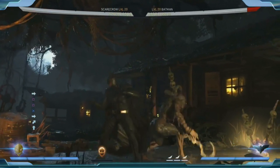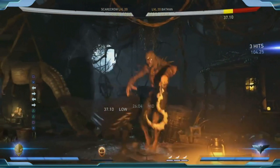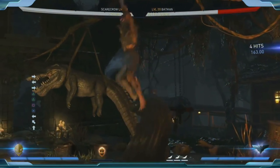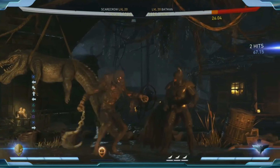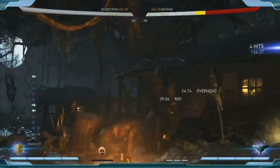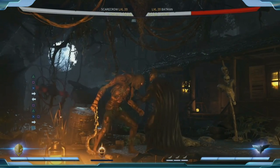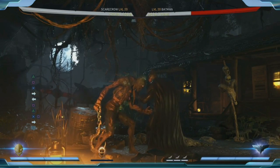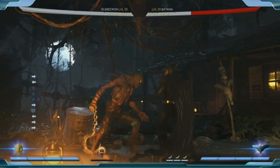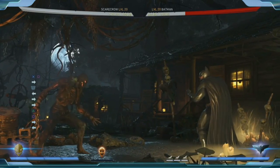He also has a good knockdown string. He has strings that have overheads and lows in the middle, but he's not really a character that opens you up with overheads and lows — they're more part of his combo attacks. So if you land the first hit, you're going to get in, then the opponent has to guess low or overhead. It's not the initial hit. You've got to really learn his combo strings to fight against him.